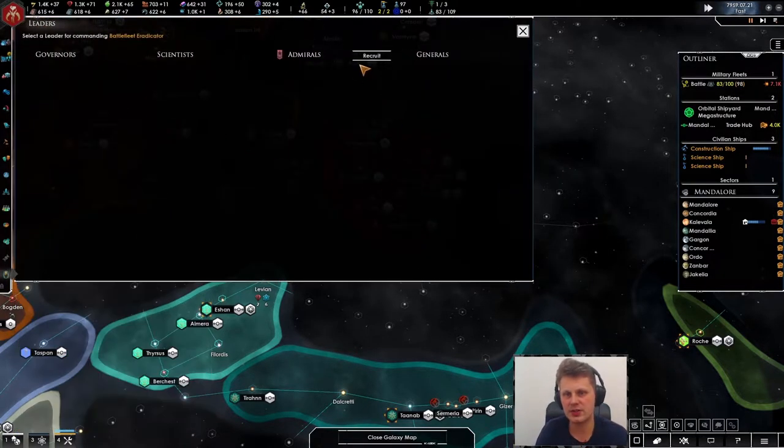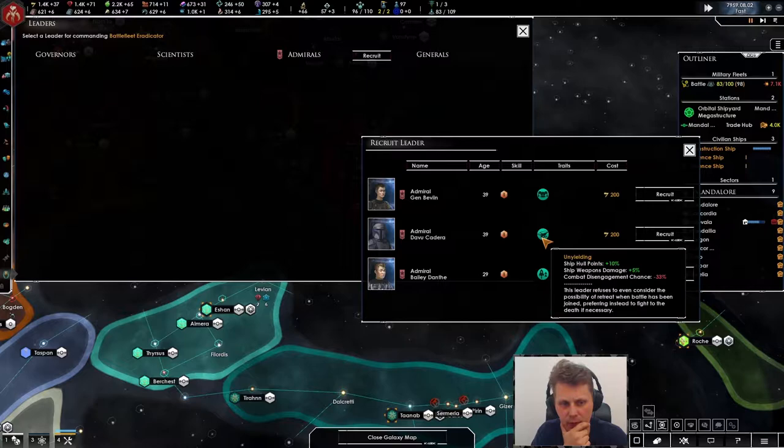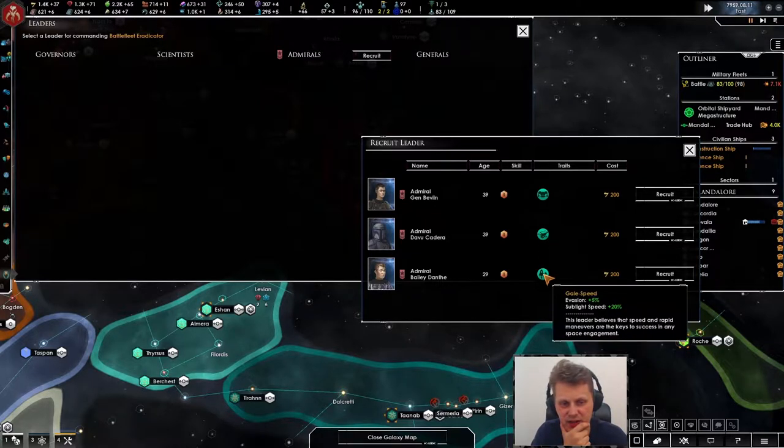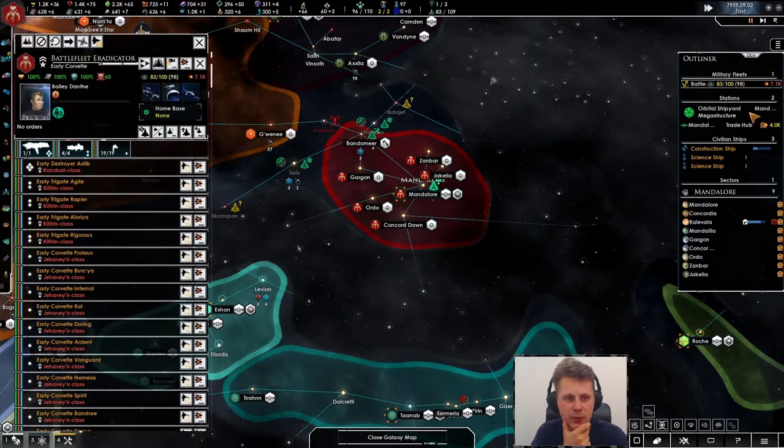Shall we add a general in here? Ship hull points, weapon damage plus five, common disengagement evasion and sub-light speed — yeah, we're going to be adding him. He already took his helmet off! He's young, let's put him in there.